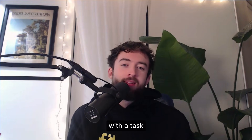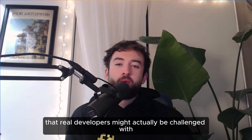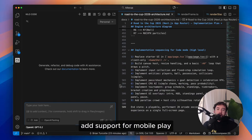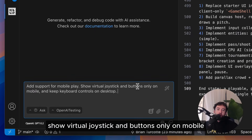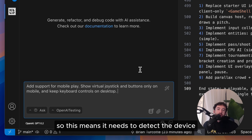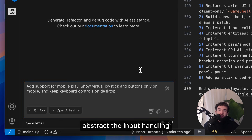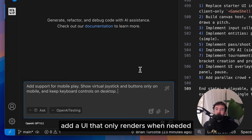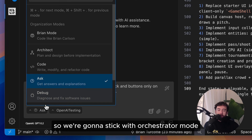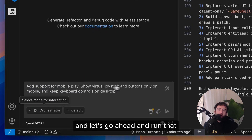So what about extending this with a task that real developers might actually be challenged with? Let's ask it to add mobile-friendly touch controls. We'll prompt it with: add support for mobile play, show virtual joystick and buttons only on mobile, and keep keyboard controls on desktop. This means it needs to detect the device, abstract the input handling, add a UI that only renders when needed, and do all of that without breaking what already works. We'll stick with orchestrator mode and run that.